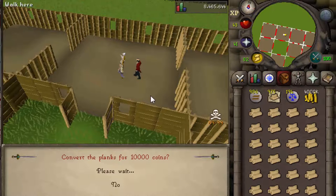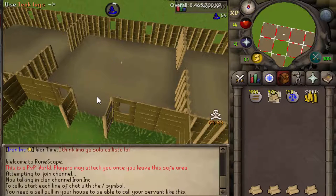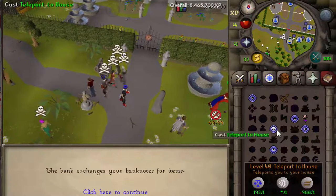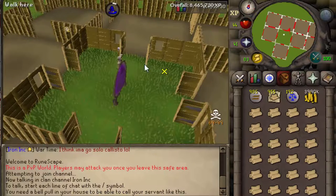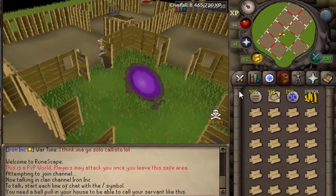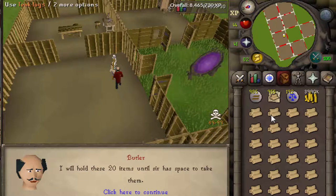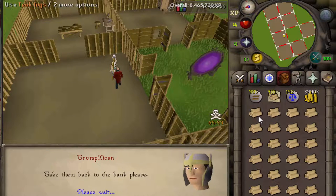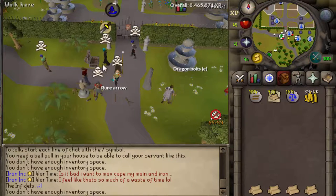Hey, how's everyone doing today? I'm bringing you a money making guide which is really really good. We're going to be making planks — specifically teak planks. I started with four mil cash and I'm going to do that for five minutes to test it out. It makes a lot of profit; I've already seen the price, so I'll meet you right at the end.